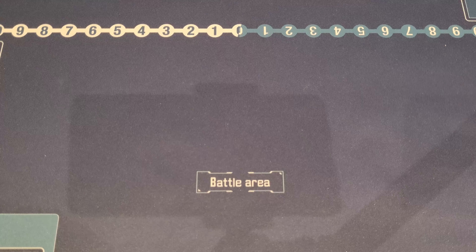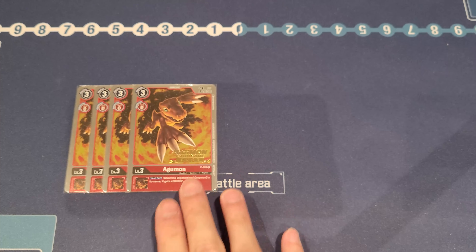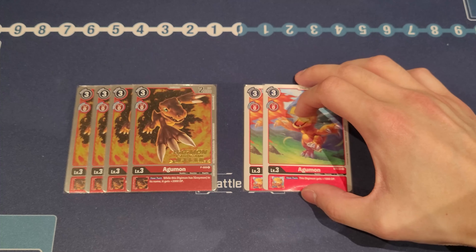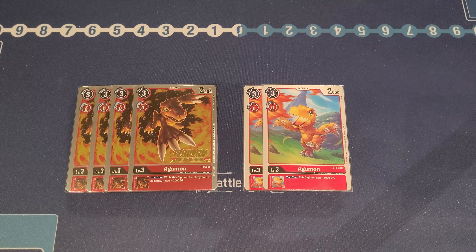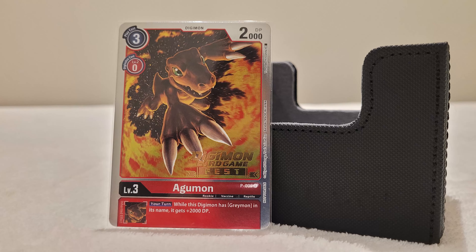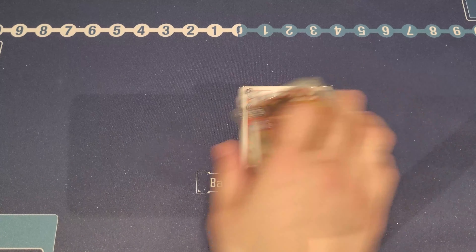The next two Agumons are more power-related. We have four copies of the Digifest promo Agumon, which you could have gotten very early on, and two copies of the starter deck Agumon. Both provide inheritables of increasing your DP by a good amount so that you can swing over stuff — really important for your top end. The promo Agumon gives 2000 DP as long as there's Greymon in its name, and the starter deck one gives a consistent extra 1000 DP all turns. Power is definitely crucial and these are the two Agumons you always want to be Digivolving.